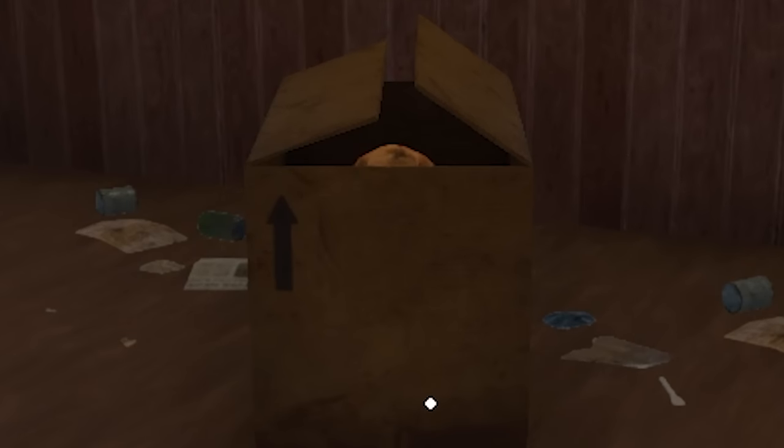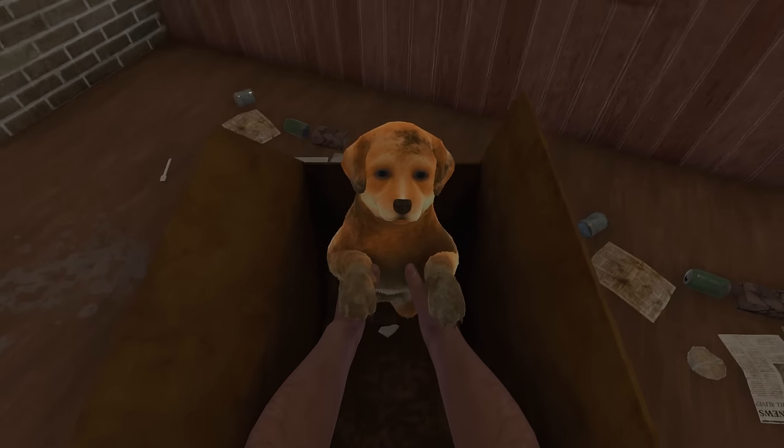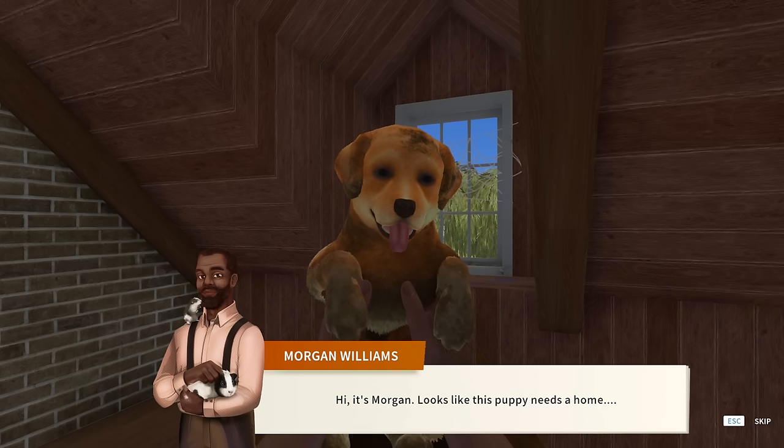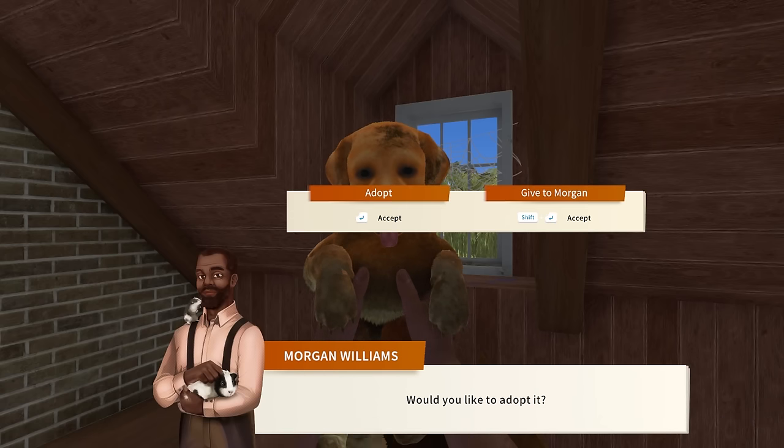Wait, what's that in the box? I see a little head. Open this bad boy. It's a puppy! Whoa, why is he in a box? Hi, it's Morgan. It looks like this puppy needs a new home. Do you want to adopt him? Yeah, I want this puppy. Boom.